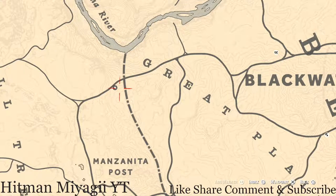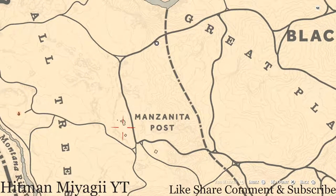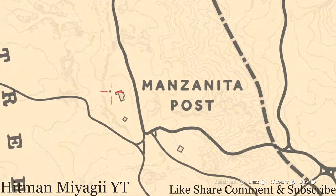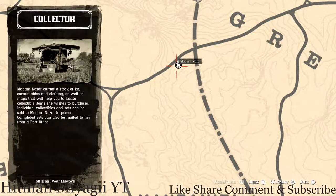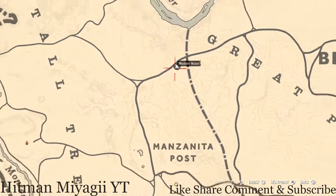How I personally get to her when she's at this location: I fast travel to Manzanita Post — that's why I call it the Manzanita Post location. You should spawn right outside of this house right about here. Simply hop on your horse and run up and around the bend to her location. It's one of my favorite spots because it's such an easy way to get to her.